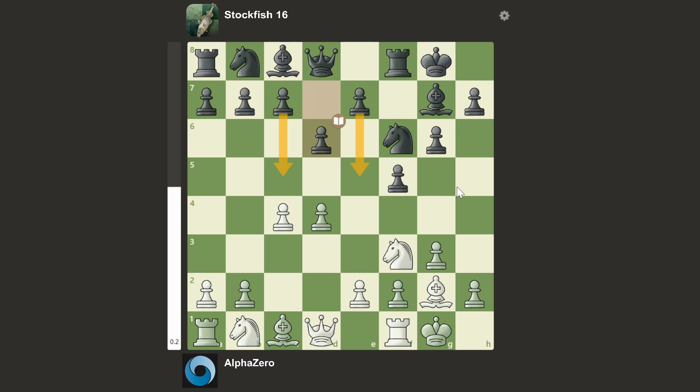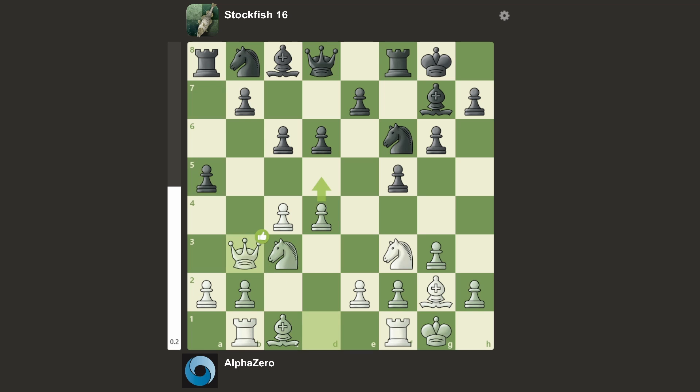I'm not that familiar with Dutch Defense theory, so correct me in the comments if I'm wrong. We have Nc3, c6, we have Rb1, a5 — taking space — a typical Stockfish-ish move. We have Qb3, Nga6, we have Rd1 bringing the rook to the center, as one should do.